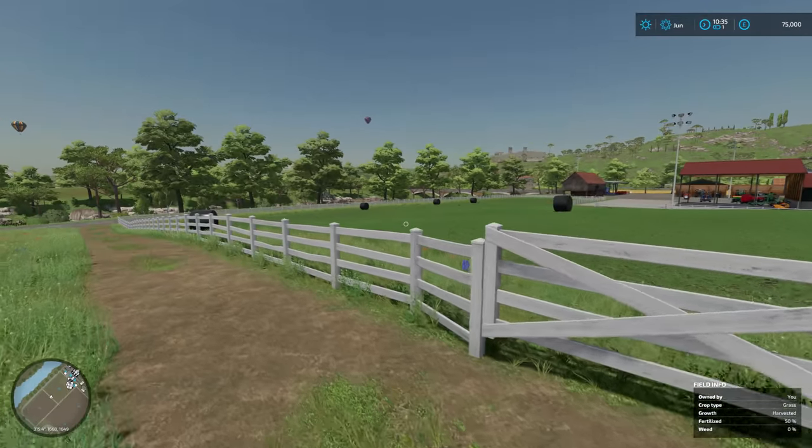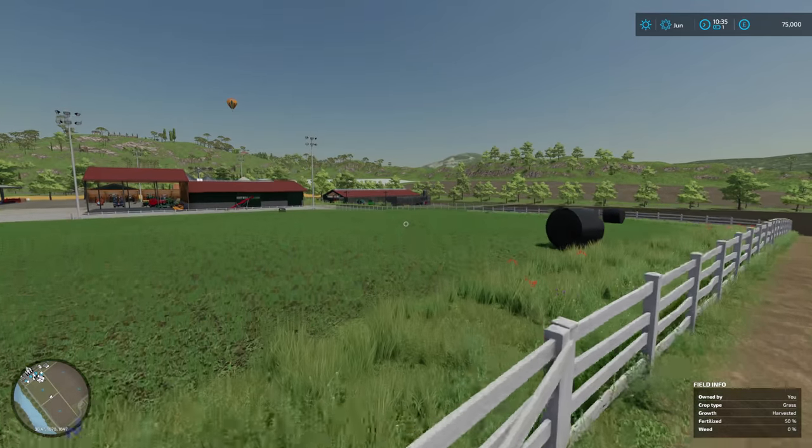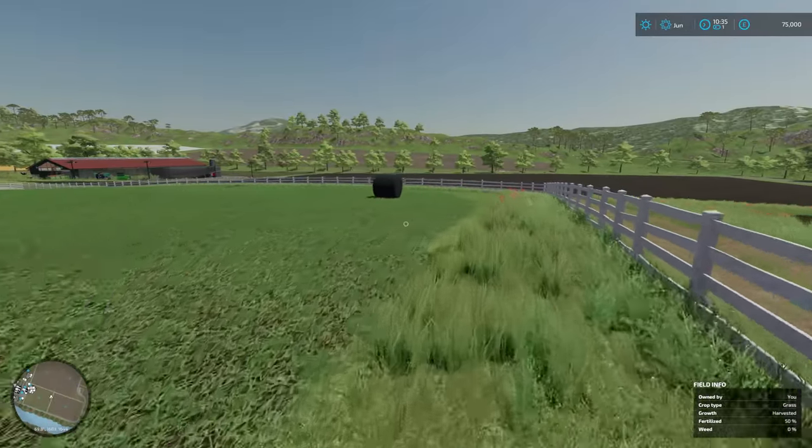So I have fenced off the field - I've got three entrances. One's just over there, one's here, and one is there. So we've got three entrances to this field. Pretty nifty.